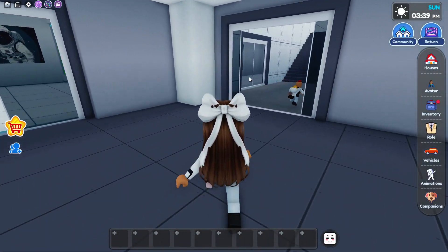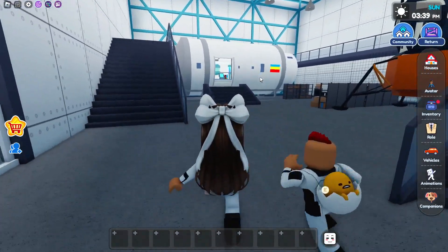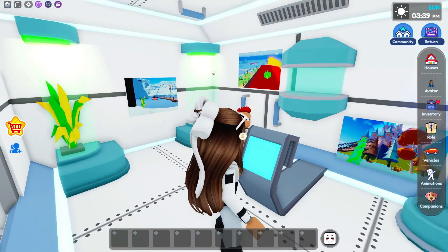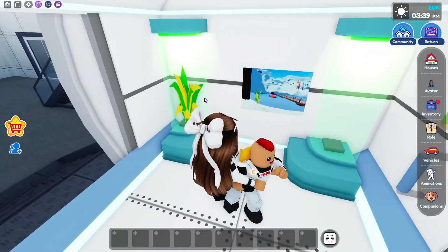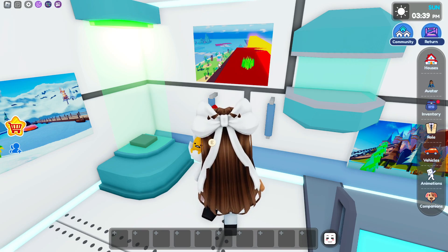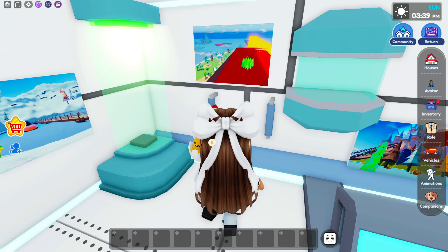So you guys are going to walk into this door over here, and then you guys are going to go into this little pod. And this pod is where the secret is. So as you guys can see, all of these pictures have their plants inside of the tubes, but this one doesn't. And in the picture, it looks like it's located in Dream Island on the volcano.